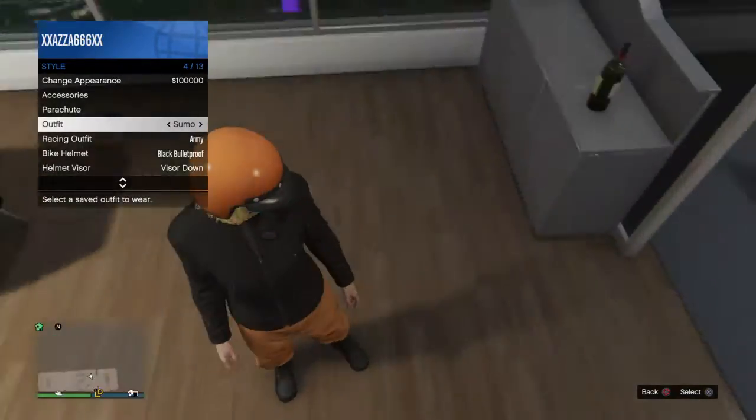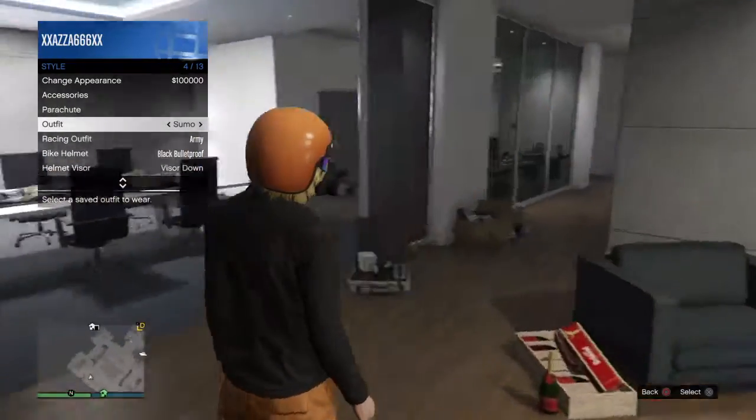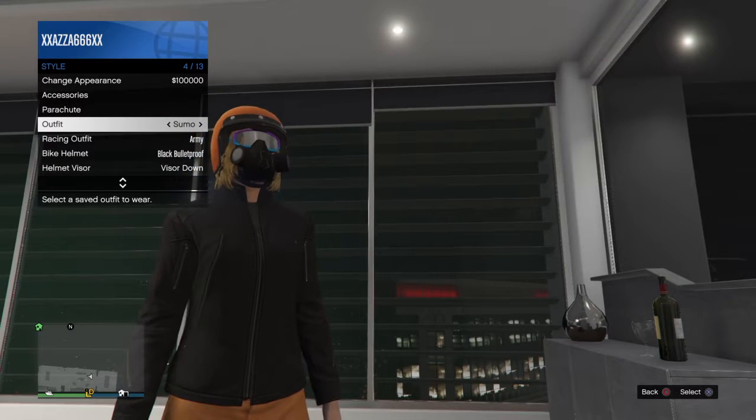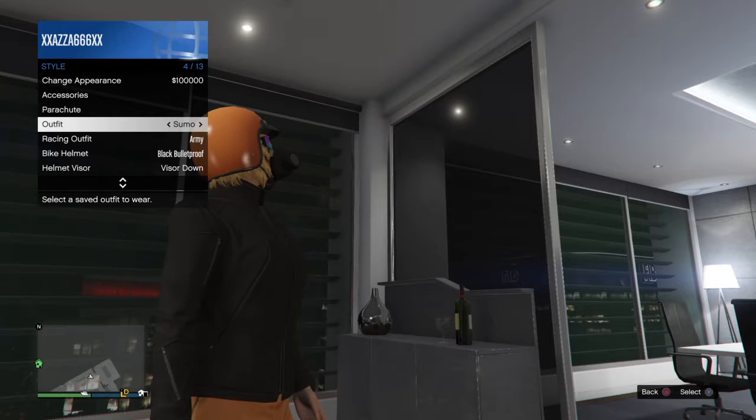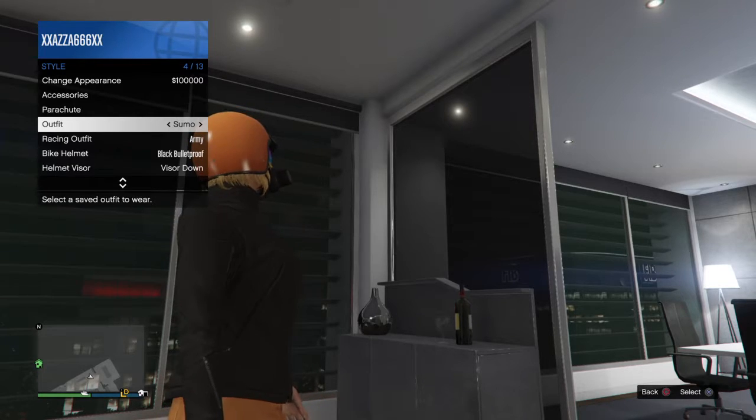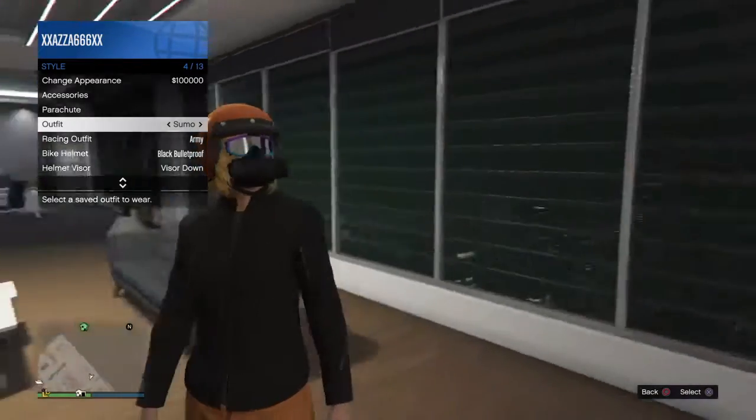This is the orange sumo suit, but it's got a rebreather and sunglasses on, which was done using a hat and mask glitch or a helmet and mask glitch. Not too many people know how to do the mask and helmet glitch — everybody knows how to do hat and glasses. If you want to see how to do this, comment below.